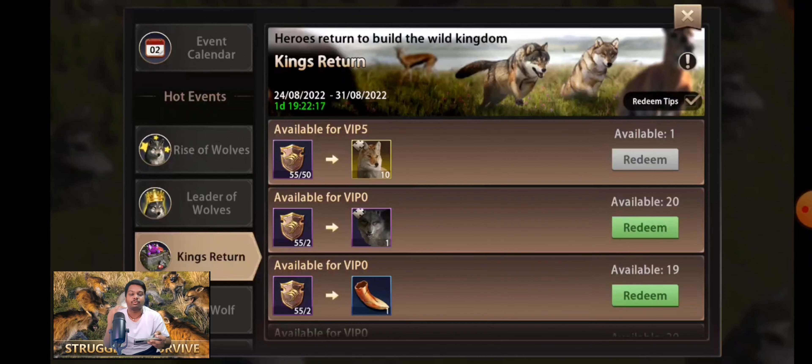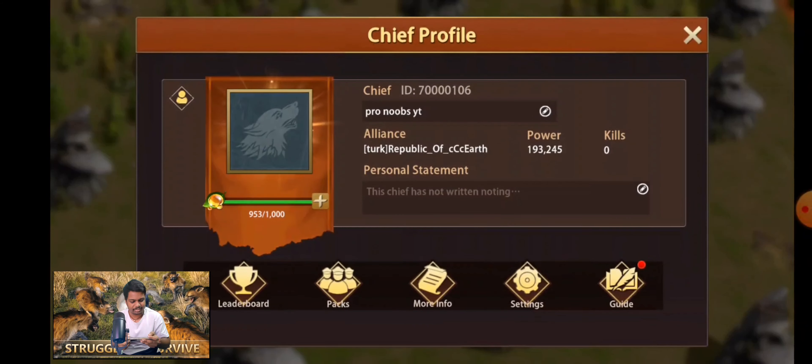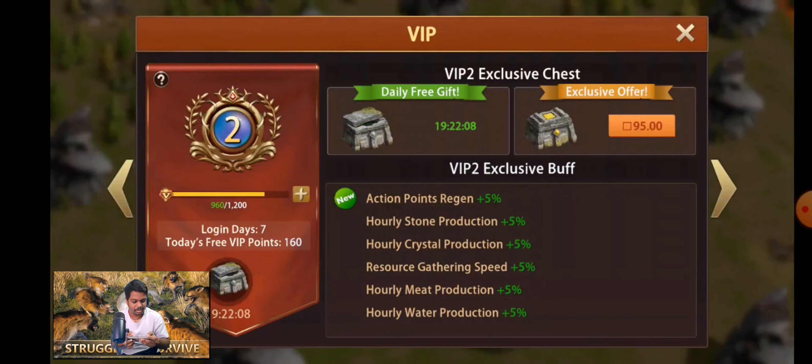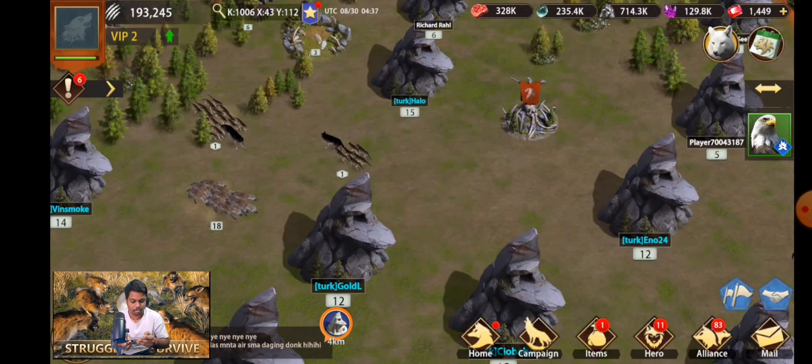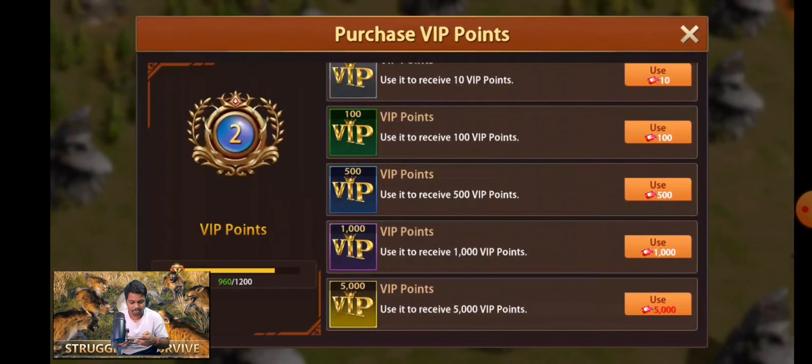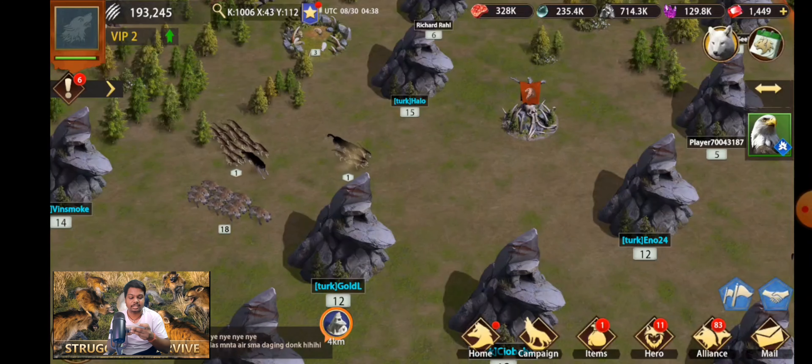The worst part is you cannot get the shards of the banners because as a non-spender you need to reach VIP Level 5, which is really tough. Let me check what is required for VIP Level 5 — I currently have only 1,250 diamonds, so even if I try to buy I can just pass one or two levels. Obviously I'm not going to get that reward.